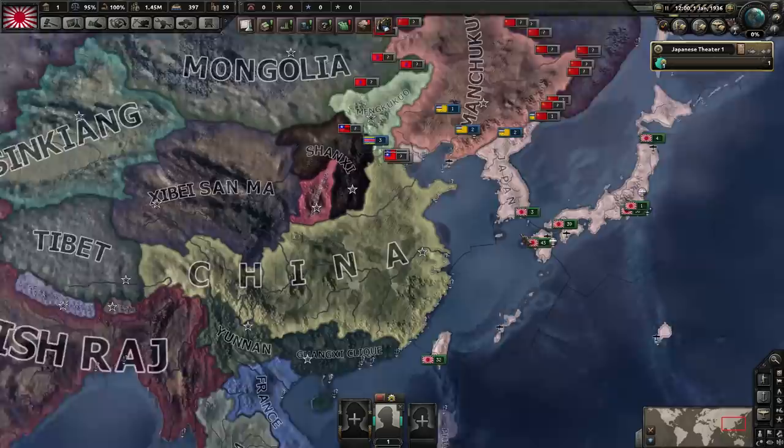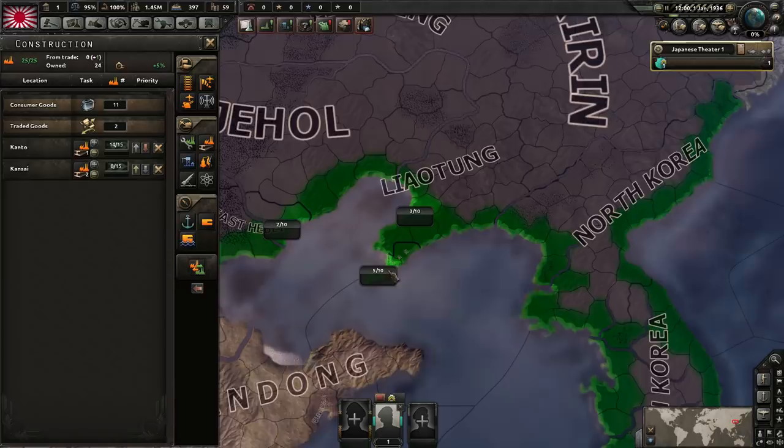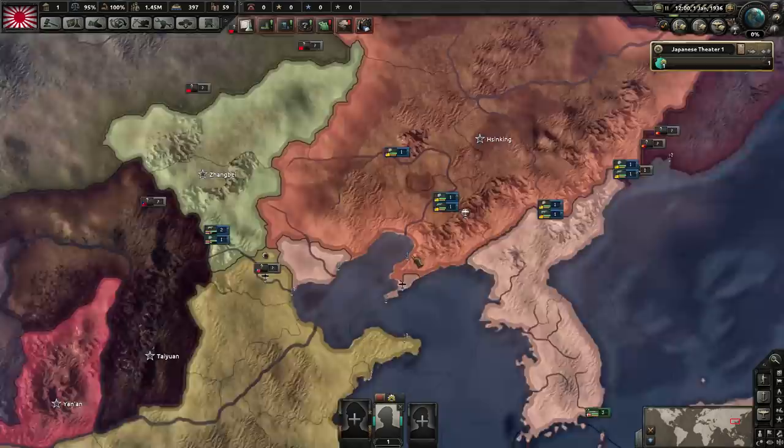We're going to start by building some factories in the highest infrastructure areas of Japan, to build them the quickest and most efficiently. We're also going to make a few small adjustments to the infrastructure around Manchuria — we're going to max out the port of Dalian, add one infrastructure there, and also add three airport levels.